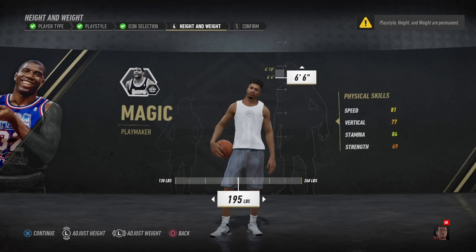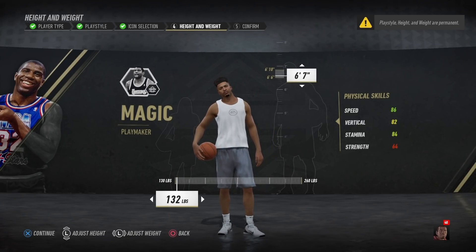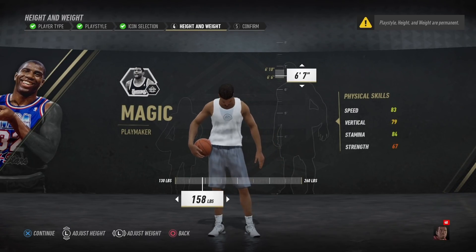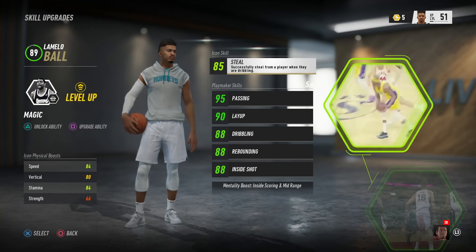He's listed as 6'6 on paper but obviously he's a bit taller than that in real life, so I wanted to make him 6'7. I lowered the weight just to get that thinner body type so we get faster physical skills. We made him the minimum body size you could see — so he's 6'7, 154 pounds, the Magic Johnson Playmaker archetype.